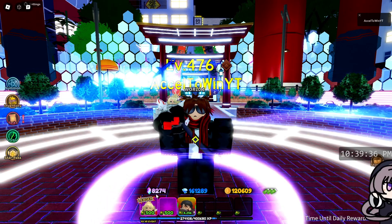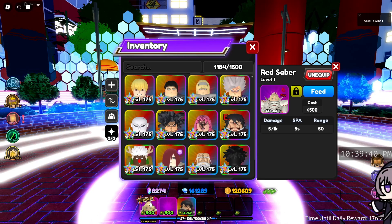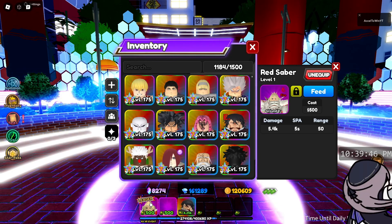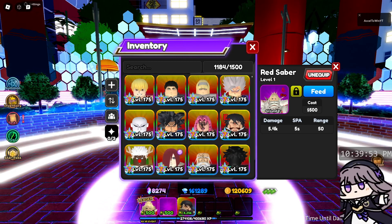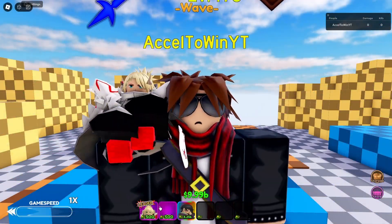What's up guys, today we are going to be doing a showcase on Red Saber. Red Saber is level one, it's a fire enchant unit, it's a ground unit with 500 place down cost, 5.4k damage, 5 attack speed, and 50 range with no categories or leader skill. This looks decent enough to be used, but let's go see how good this is in a showcase.